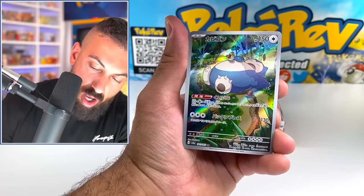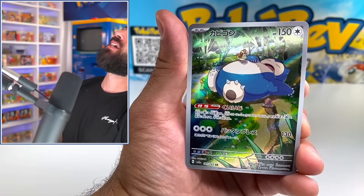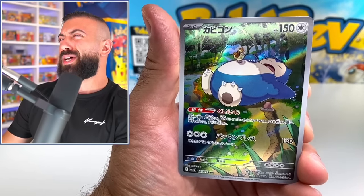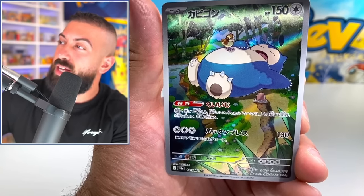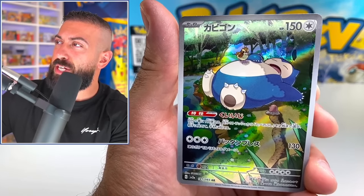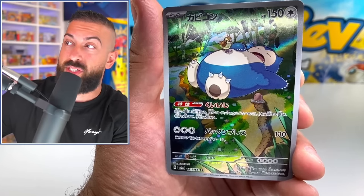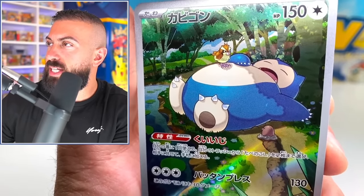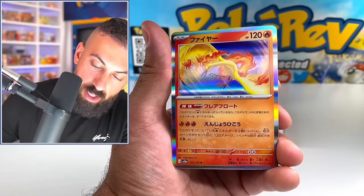Here's the thing — oh, oh, oh. This set is too good. Somebody stop this. Stop this right now. Oh — why is this artwork so good? I think they're actually going to take this out for the English version and put it in the elite trainer box, the Snorlax elite trainer box, because it's that good. Like it's literally going to be a promo card. Snorlax is literally blocking the path sleeping. And a Moltres holo. Too good of an artwork.